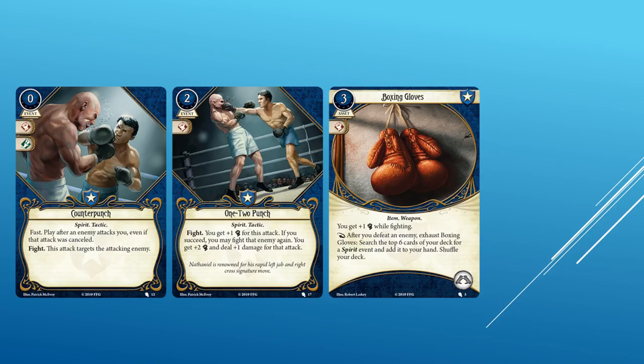We got several events and one Guardian asset revealed to us as well. Counter Punch is a zero cost event with zero XP, with a fight icon and agility icon. It is Spirit and Tactic traited. Fast. Play after an enemy attacks you, even if that attack was cancelled. Fight. This attack targets the attacking enemy. Counter Punch will probably be exclusively good for Nathaniel Cho, but you could pair this card with Vicious Blow for more damage.